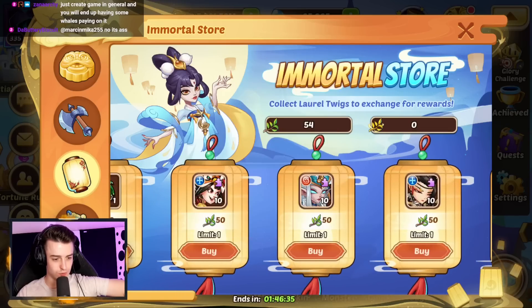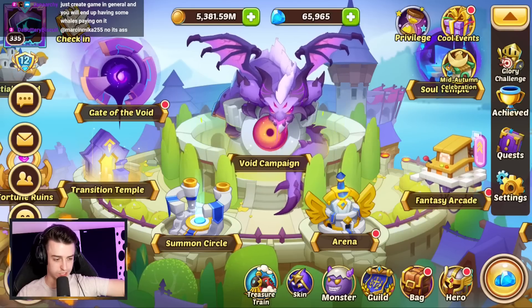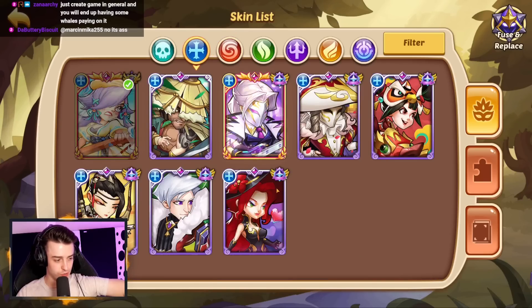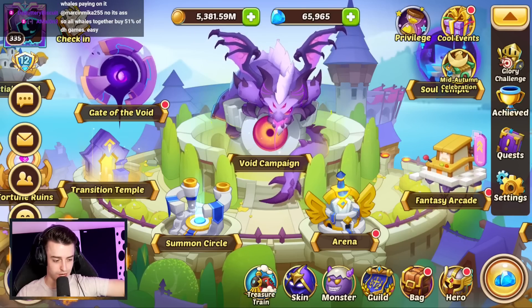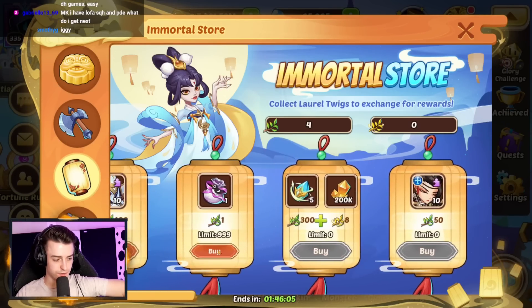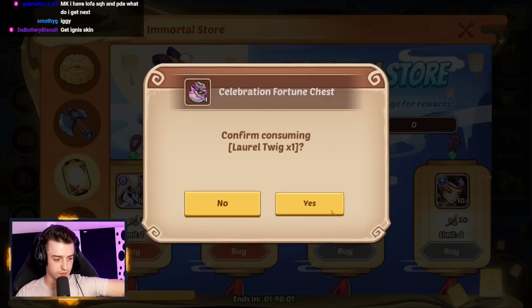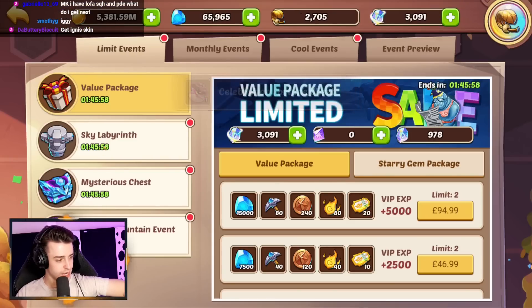We can use these laurels to buy soul symbols or some skins — skins feel like an easy immediate choice. Checking the skin menu, I already have both the Penny and Seer skins, so we'll just spend the rest on little bags for extra rewards. Now let's go to Sky Labyrinth — this is the real piece of interest.